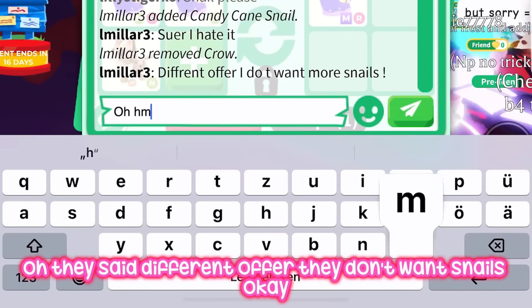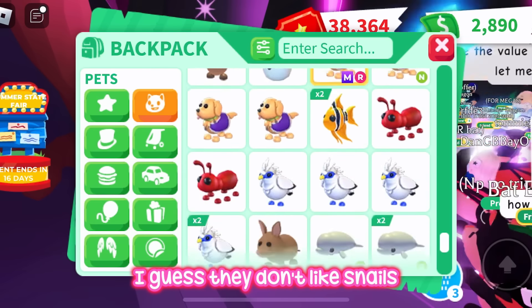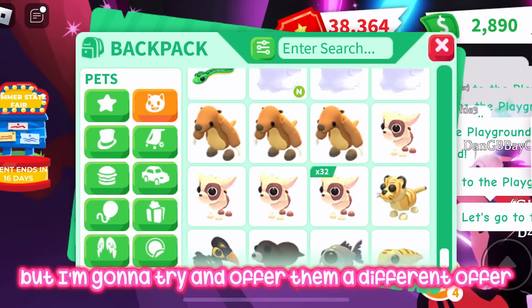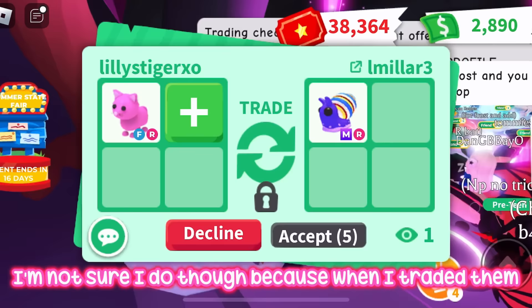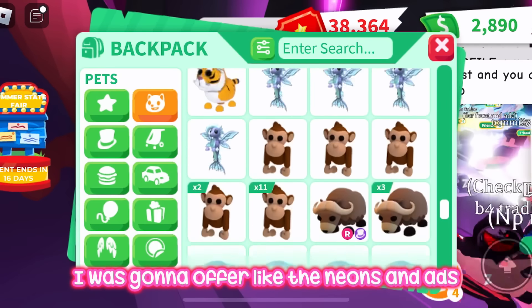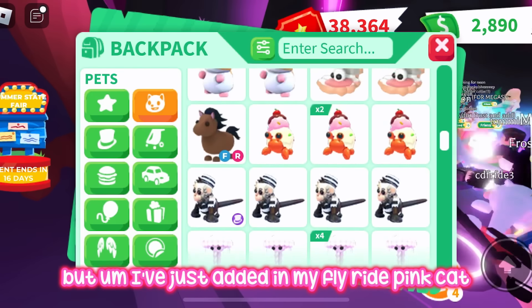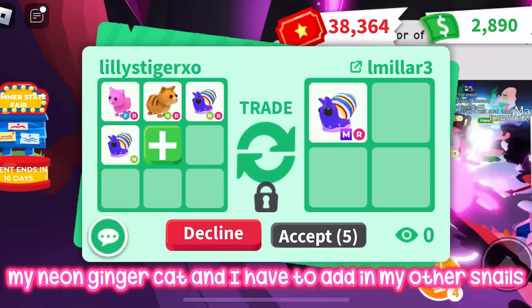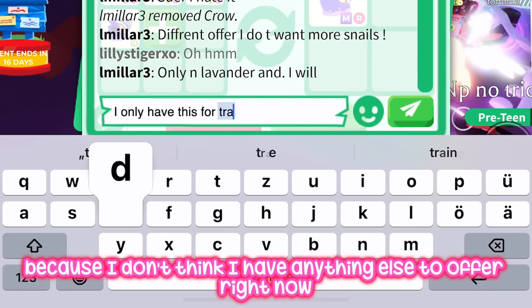They said different offer — they don't want snails. I guess they just might not like them. I'm going to try a different offer. I've added my fly-ride pink cat and my neon ginger cat, and I have to add in my other snails since I don't think I have anything else to offer right now.